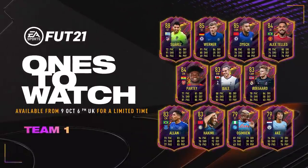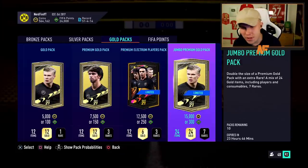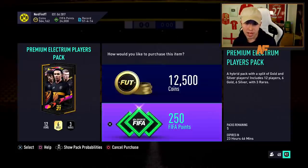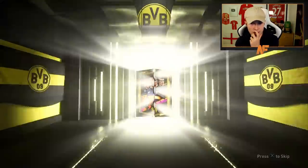Now we're going to get into the packs. Let me throw up the Ones to Watch team on screen — we've got the likes of Bale, Tellez, Verna, Zheng; some really nice cards available to be packed, and you can get them in the guaranteed packs we're opening in this video. Alright, let's get into these packs. We're going to open up some FIFA point packs — they've dropped some Prime Election player packs and Jumbo Premium Gold packs. We'll go with the Prime Election as the cheapest ones first.